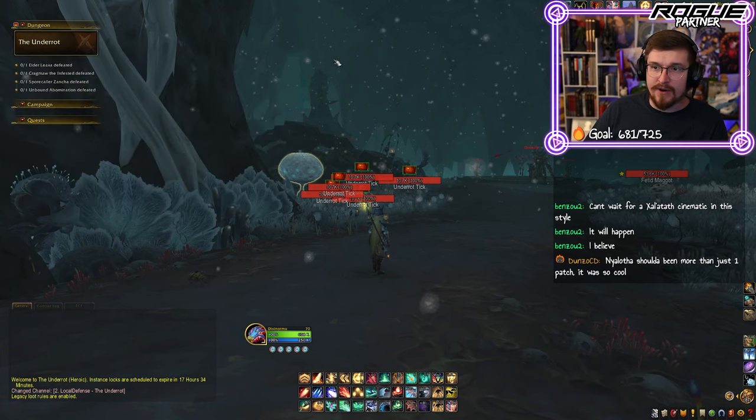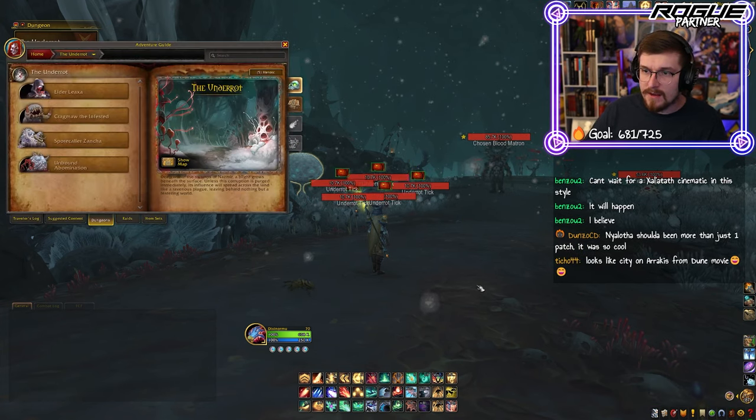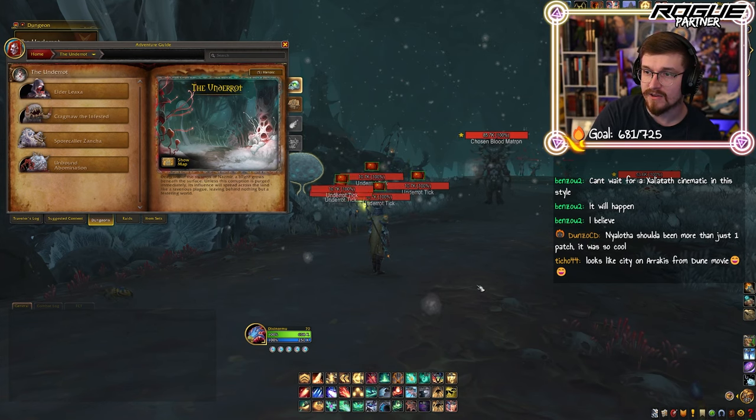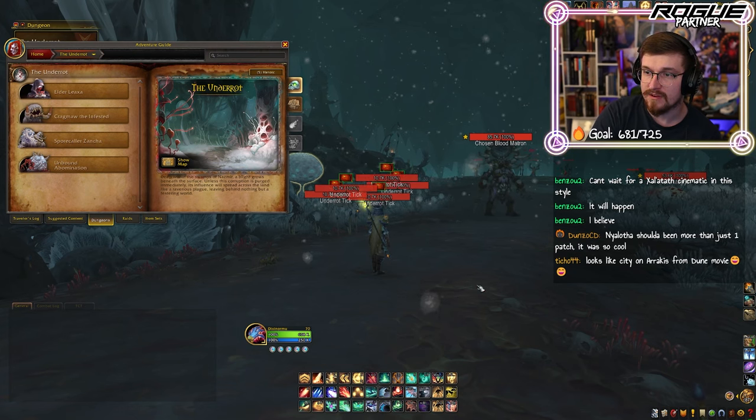Instead of doing the quest, perhaps I should just read the quest's dialogues. Deep within the swamps of Nazmir, a blight grows beneath the surface. Unless this corruption is purged immediately, its influence will spread across the land like a ravenous plague, leaving behind nothing but a festering world.